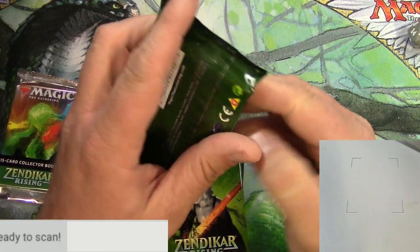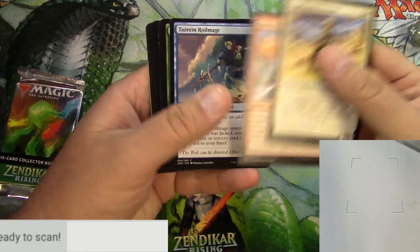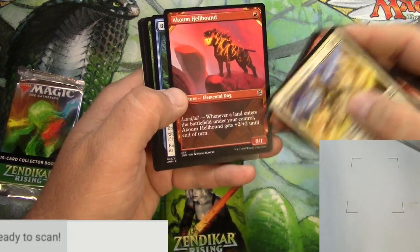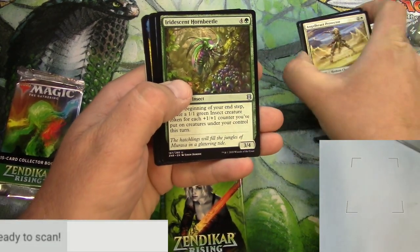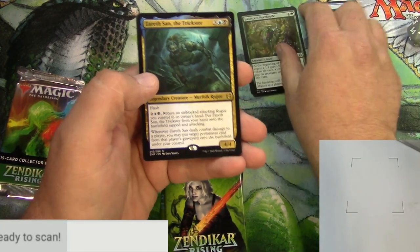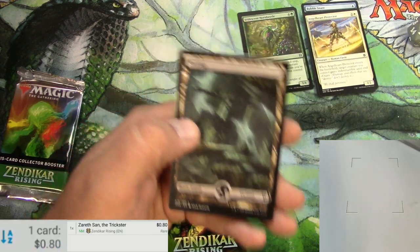Zendikar Rising draft booster. I'll go through and scan up the rare. Let's see if my free gift was worth getting. Got some clerics and some wizards. Got the party mechanic in this set. Got alternate art — I like the border, the art would be amazing, but the way it's put onto the card, you lose all of that. So not my favorite. Got Iridescent Horn Beetle, Windrider Wizard, Spike Field Hazard — which is a dual-face card — Spike Field Cave, and Xurath Sand the Trickster, Merfolk Rogue. We'll scan him up and see. 80 cents. The beep really sells it.